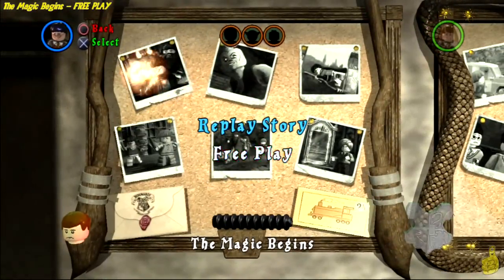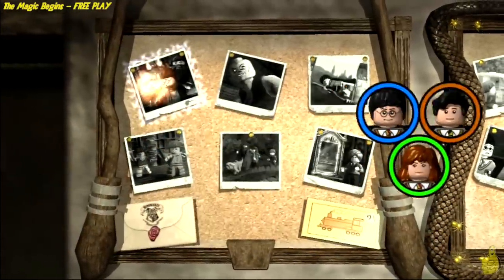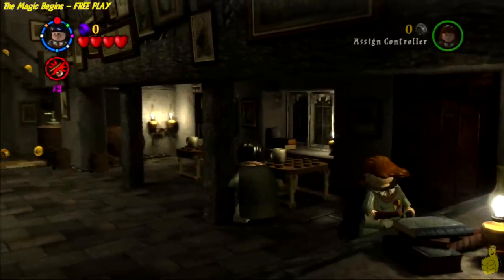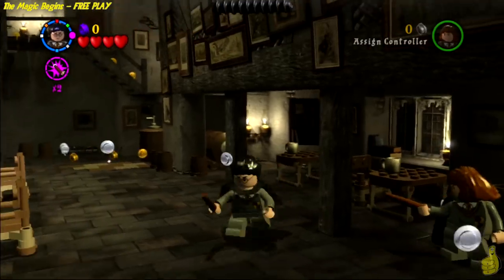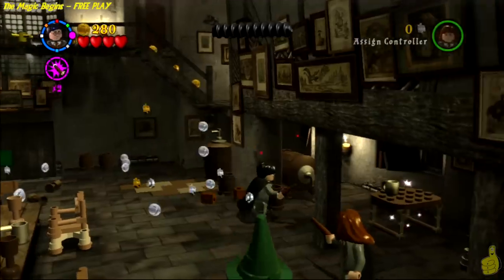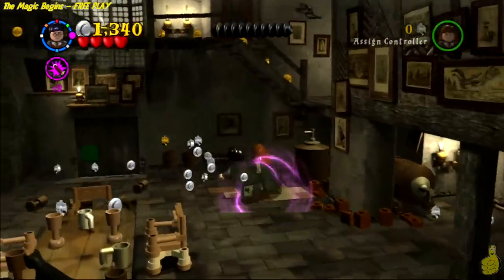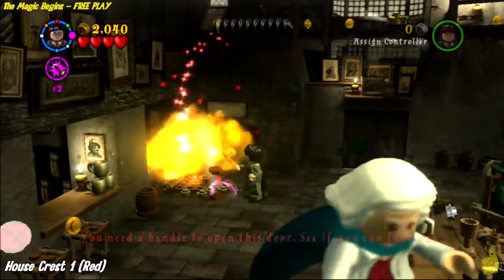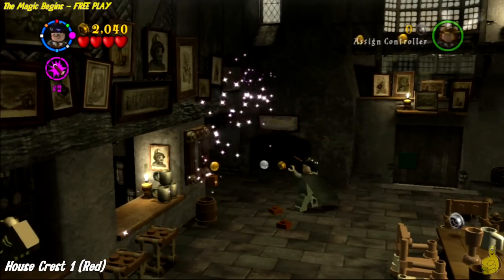So here we are in the Leaky Cauldron. We're going to start off by selecting The Magic Begins over on our little thumbtack board, select our characters, and roll on out. It would appear we actually appear right in the Leaky Cauldron again, but it's a little different setting. We do have the 2x stud multiplier red brick on — you can find that in the video just prior to this on the playlist.